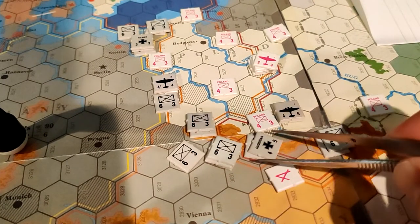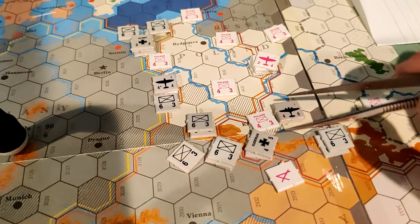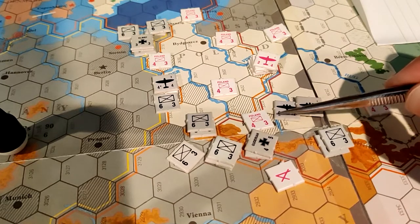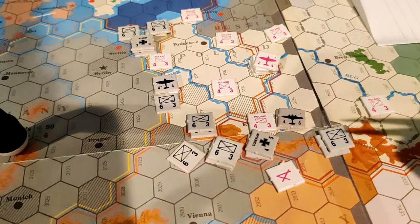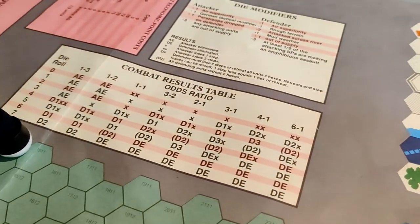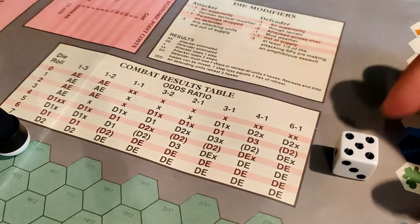For ground combat, I add 8 — my tank's combat strength — plus 4 is 12, plus the combat strength of the bomber providing ground support, which is 6. So I have 18 combat strength versus 4. That's a ratio of 4 to 1. I roll the dice.